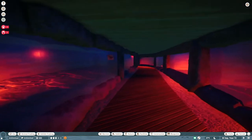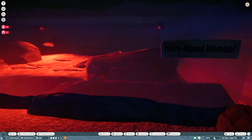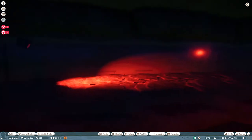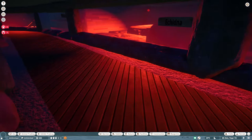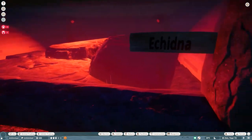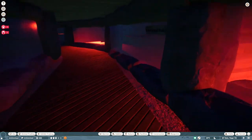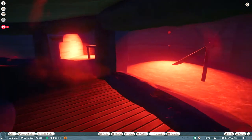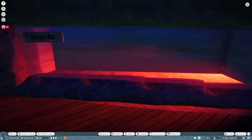Here we would have the hairy-nosed wombat, or some sort of wombat, and then here would be a type of bat — I put flying fox but that would probably change. There'd be echidnas in this one, and then some sort of possum — I put common brushtail since they looked funny. Then here there'd be a koala, and then vampire bats.